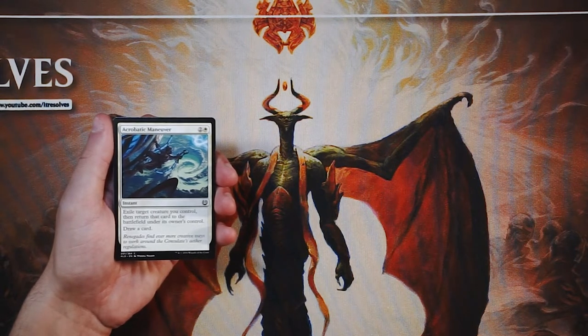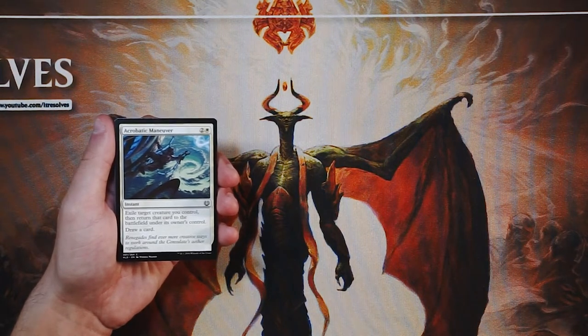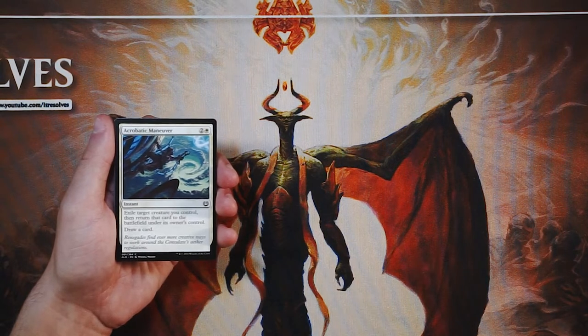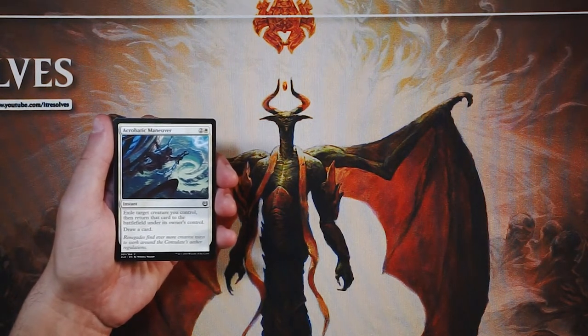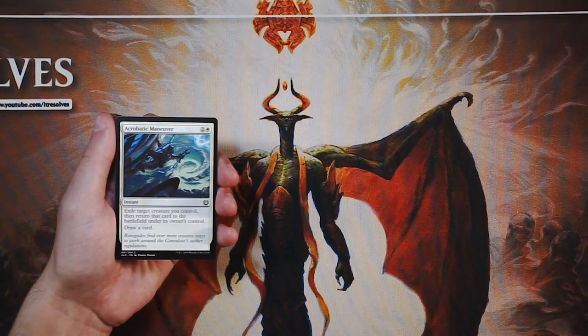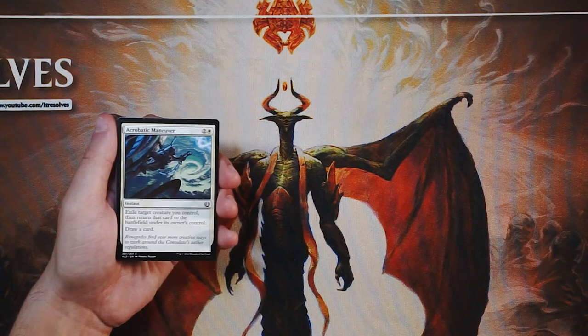Acrobatic Maneuver is our first card — an instant for two and a white. Exile target creature you control, then return it to the battlefield under its owner's control, and you draw a card. This is essentially a blink effect where you get enter-the-battlefield triggers off a single card, plus it replaces itself. Anything that replaces itself is a little bit better in my mind since you're not down on card advantage — you kind of break even.